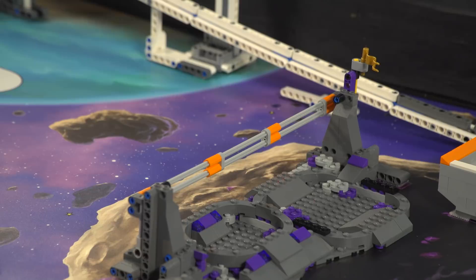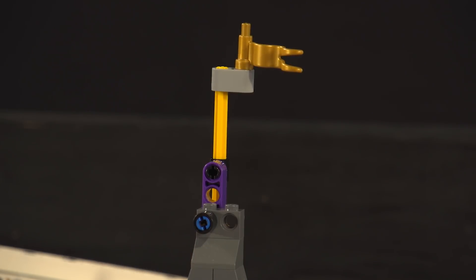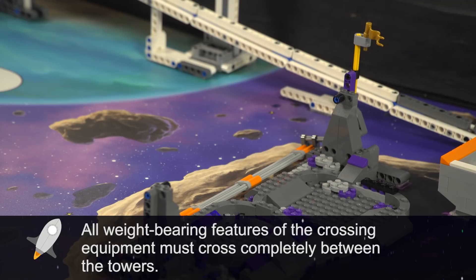The robot or whatever agent craft it sends out needs to cross the craters model completely, by driving directly over it — not near it, not around it.